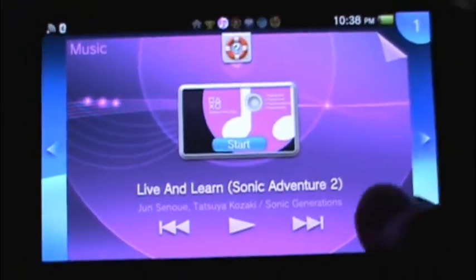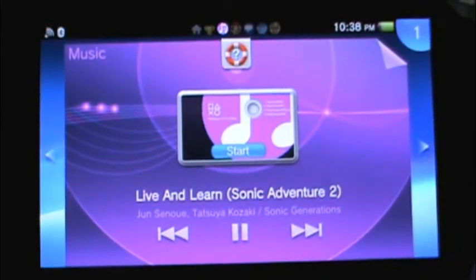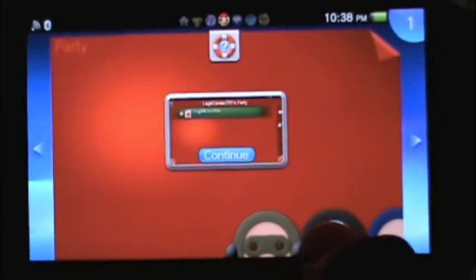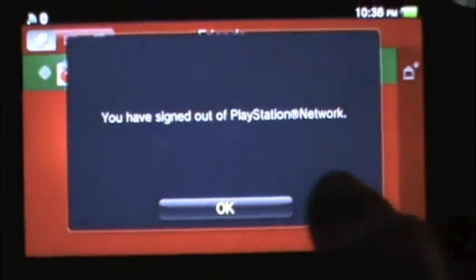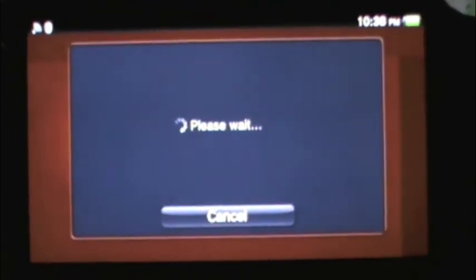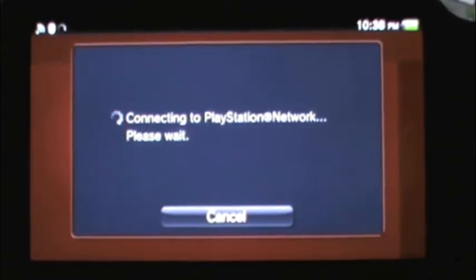This is the music application — that's Sonic by the way — and the audio on it without headphones plugged in is very nice. Here's another app that allows you to chat with your friends from PlayStation itself, whether they have a mic or via messaging. That's the party application.